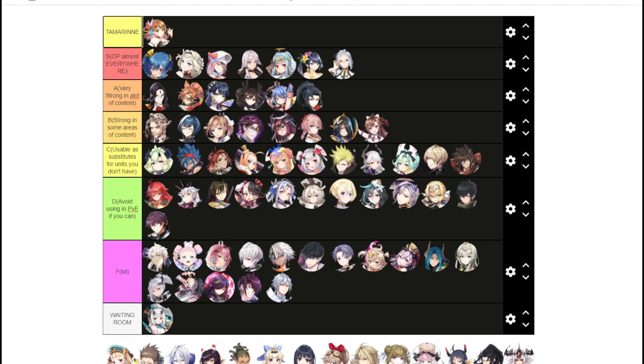Tywin is F tier. His AOE Defense Break and S2 are okay, but Flann is just better than him — and Flann's in D — so I have to put him in F. Tywin is mostly a PvP unit and he still struggles because Flann exists.